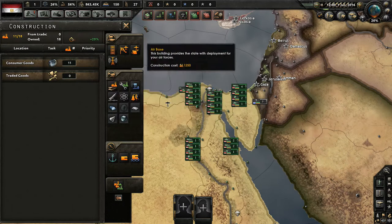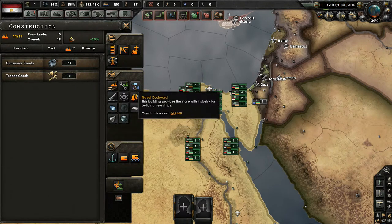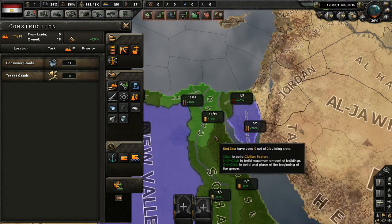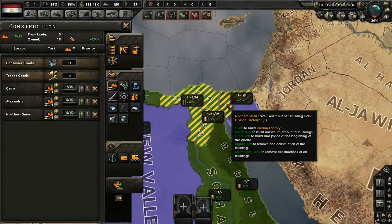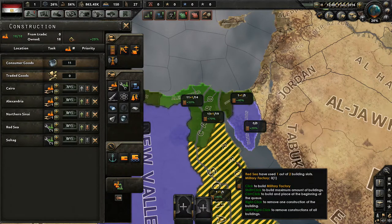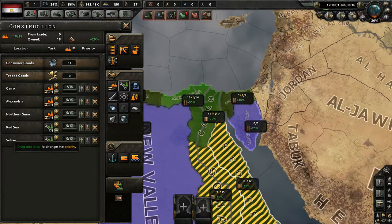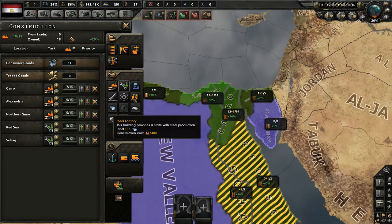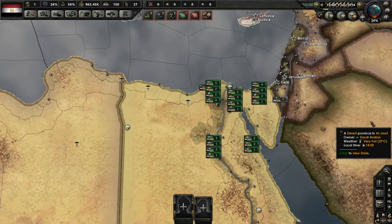Now we have some free civilian factories that we can go ahead and utilize to build various things in our nation. I think what we're going to start off with is creating a few more civilian factories — one in Cairo, one in Alexandria, and one in northern Sinai. And then we'll create two military factories in Sohag and the Red Sea. I apologize if I butcher the names of the provinces — I don't speak Egyptian or anything like that, and I pronounce things that end up being wrong a lot of the time.